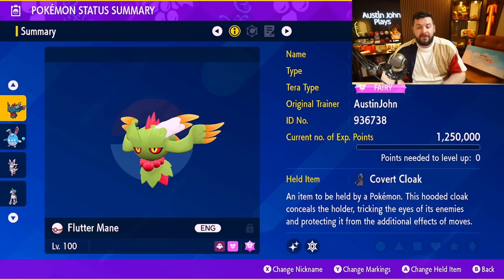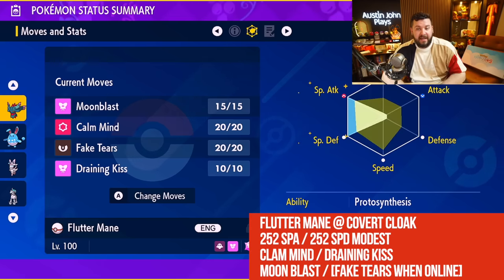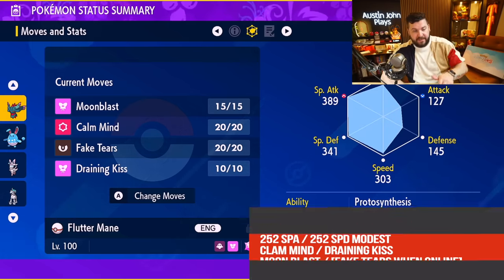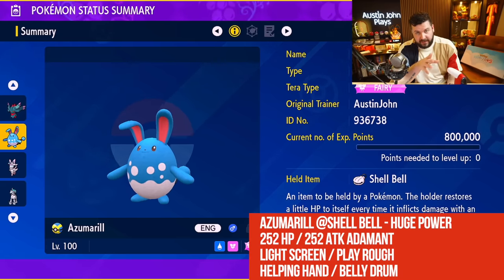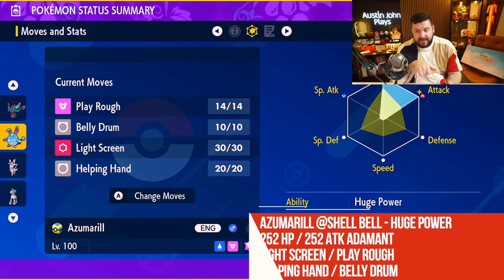Flutter Mane is going to be holding a Covert Cloak so we don't get confused by Hurricane. Its moves are Moonblast, Calm Mind, Fake Tears, and Draining Kiss. Stats are full Special Attack and Special Defense with a Modest nature to increase Special Attack power and decrease physical Attack. Azumarill is going to be Tera Type Fairy, holding a Shell Bell so it can recover when it does damage. Its moves are Play Rough, Belly Drum, Light Screen, and Helping Hand — since if you're playing online, Helping Hand is the best move you can use.